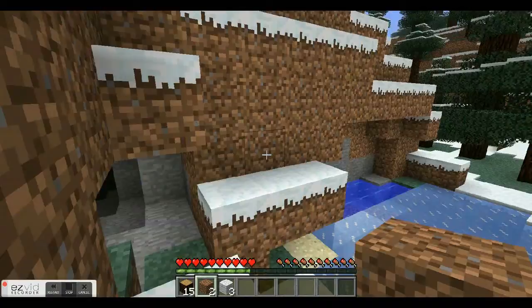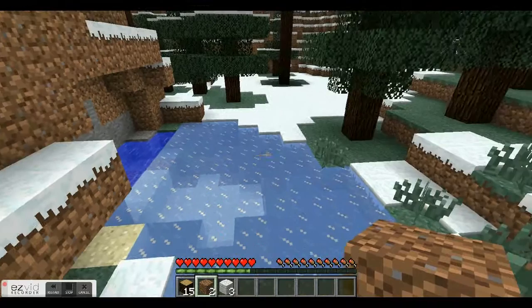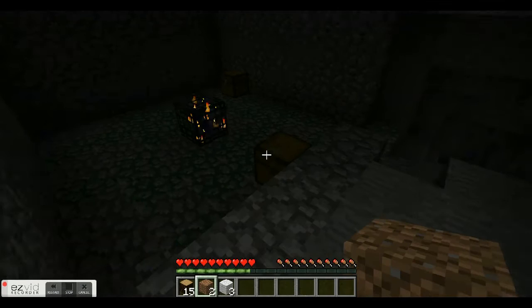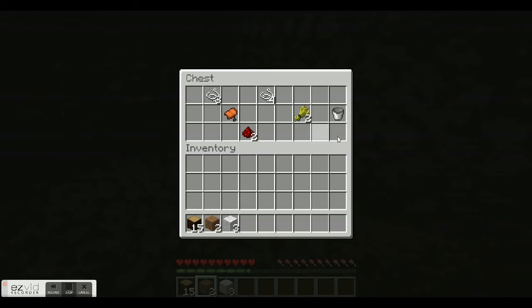I was walking from over there because I saw there was a big cave system. When it glitches you can see inside of it — where all the dungeons and holes are. I saw there was something over here and I was going to look, then I was trying to find the entrance to it, and I found this. Wow — it's really cool.